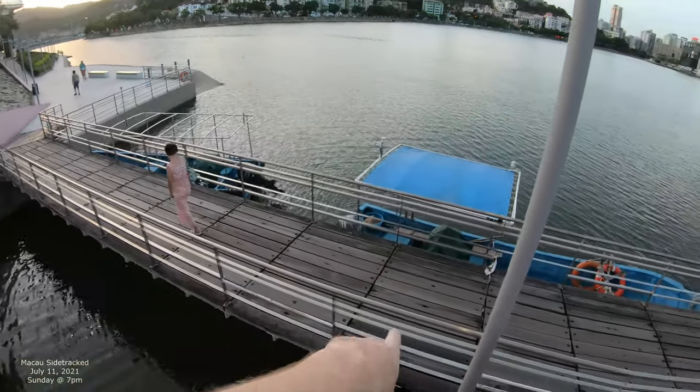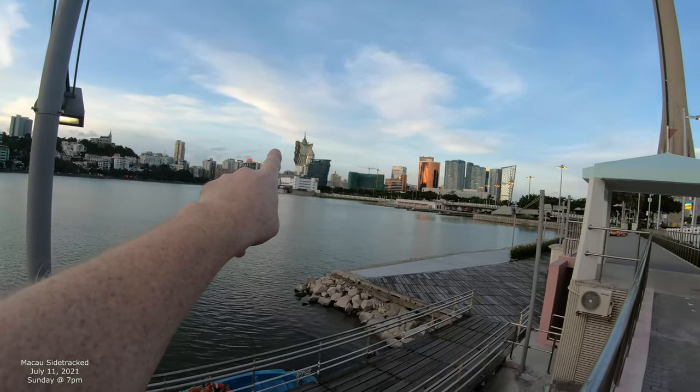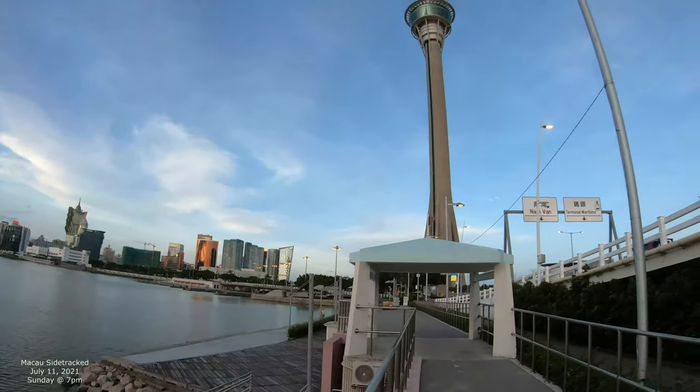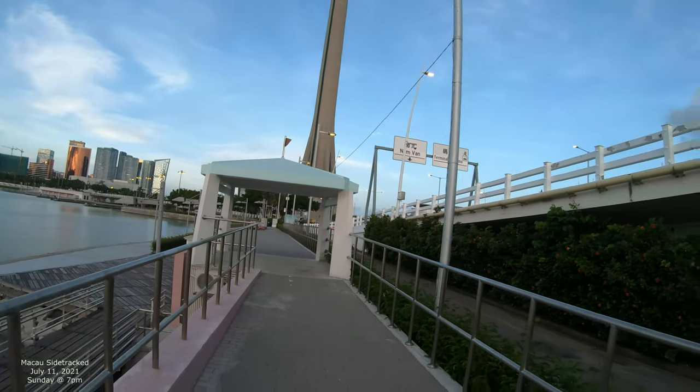We're gonna be walking over something similar to this when we cross over that big highway over there. That's Grand Espoa Casino, Wynn Casino, MGM Casino, Macau Tower, and there's another lake over here called Nam Van right on the other side of that.